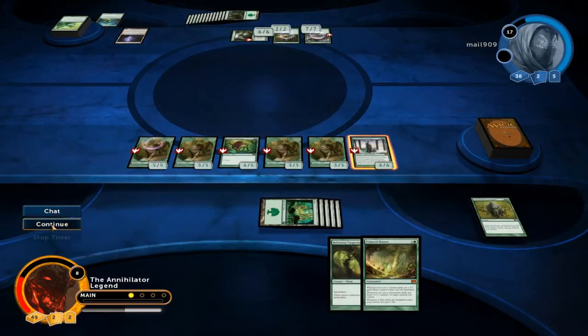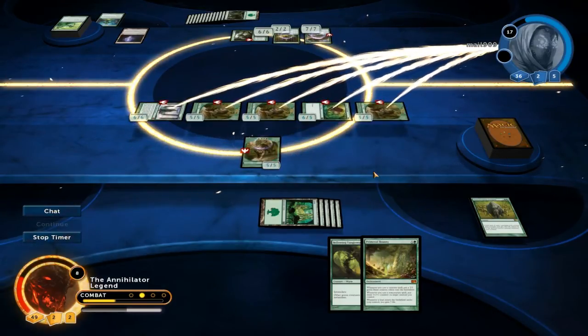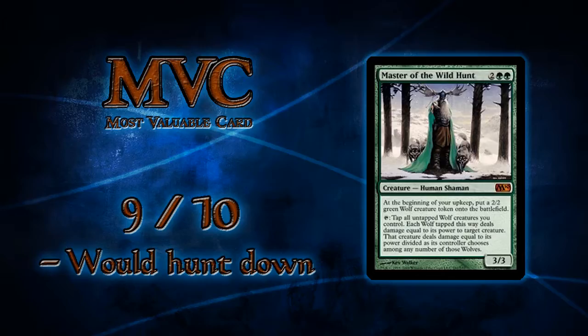Our opponent blocks the Master with the Plaka Worm and then jumps another creature — and that should do it. Wow, a mulligan down to four and a turn-four Primeval Titan by our opponent, and we still somehow managed to get there. So hopefully this inspires some people to keep playing even though they're down to four cards on the play. Thank you for watching, and as always, have a nice day.